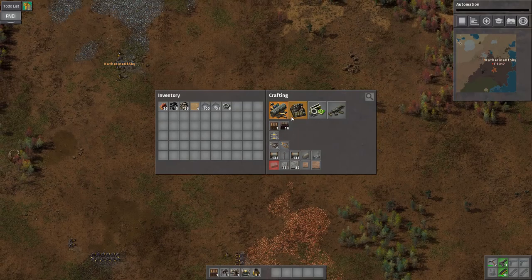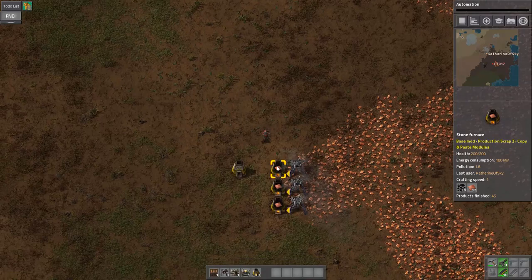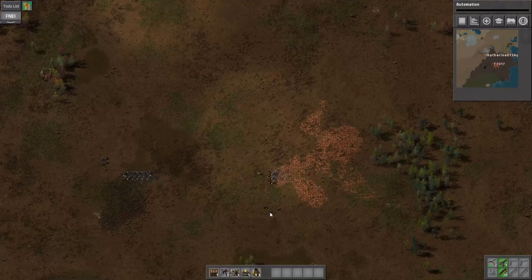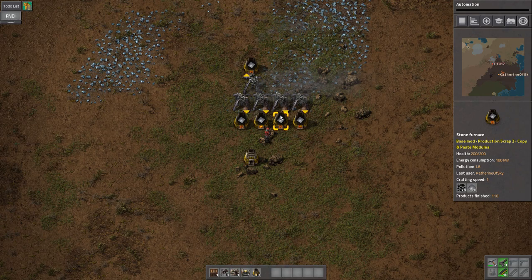This one that's doing the recycling also produces scrap crap! Landfill Avalanche is a very apt title for this series. We can probably make an infinite chain of crap that way - if this one feeds a different one. So we need to make the recyclers feed back into themselves. We probably need filter inserters for that.